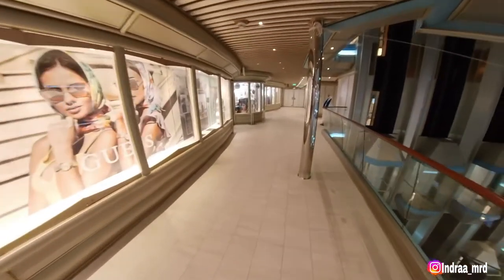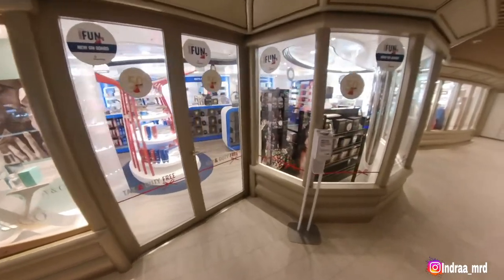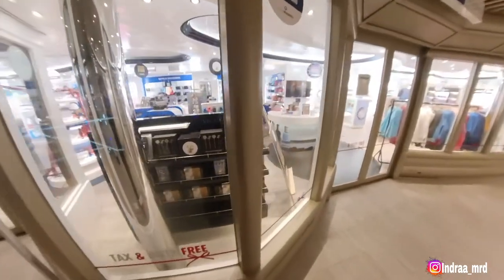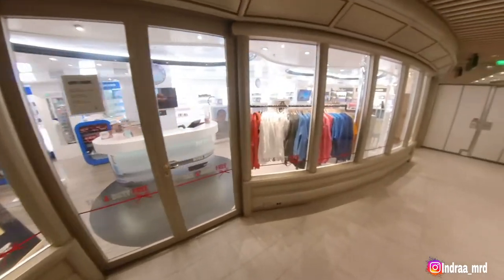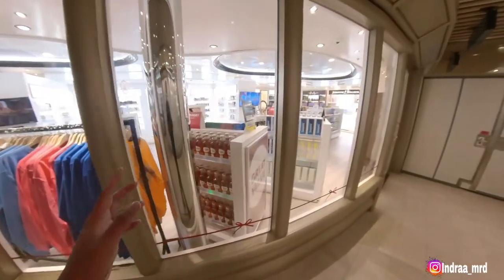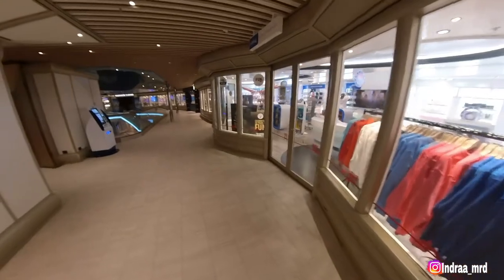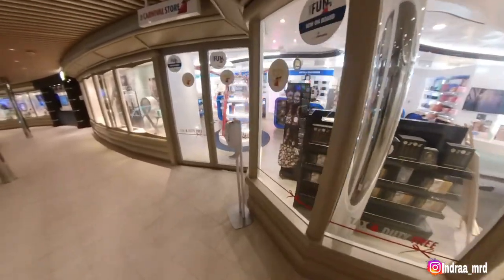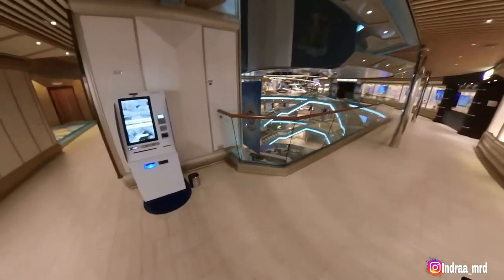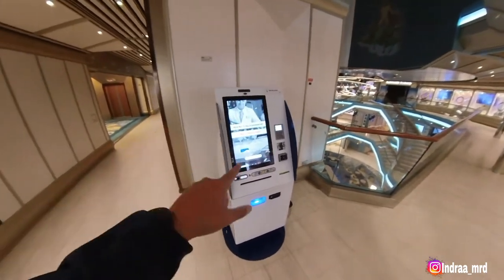Let's move to the port side here. This is the gift shop area. We have special 50th birthday celebration merchandise that you can buy here. We have some clothes, and this is the liquor section — cigarettes and all of that inside. So we have two gift shops: one on the port side and another one on the starboard side, and they have different items inside. Here is the Sail & Sign kiosk machine — when you're adding money to your card, you can use this machine as well.